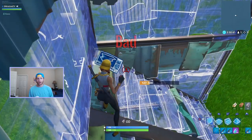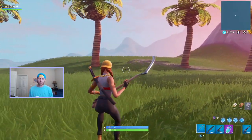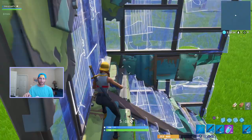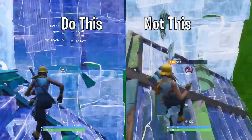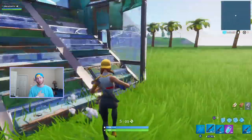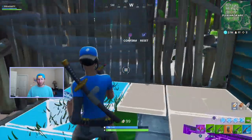In Fortnite you move faster going forward than you do side to side. So if you're running forward and then you jump and then turn to the side, you're gonna continue with that forward momentum instead of going sideways like you want to. So what you need to do instead is run up the ramp, turn, and then jump so your momentum keeps you going forward up your ramp instead of forward into the wall or to your death.